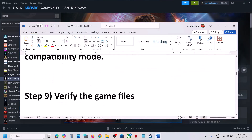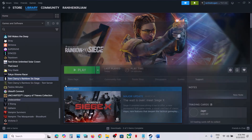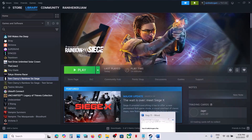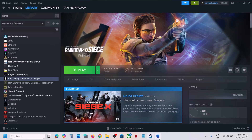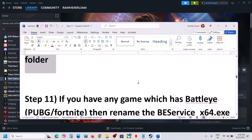The next step is to verify the game files again. Right-click, go to Properties, go to the Install Files tab, and click on 'Verify integrity of game files'. Once verification is 100% complete, launch the game and check.